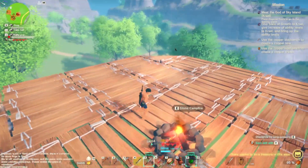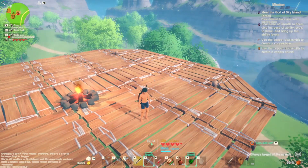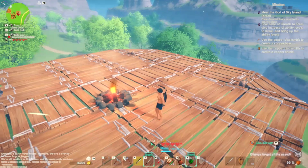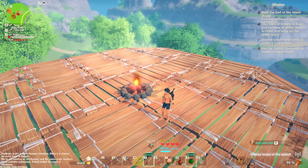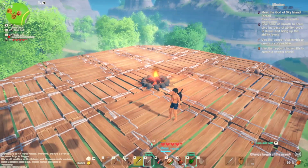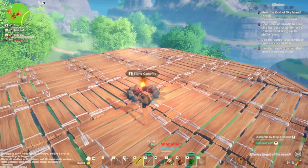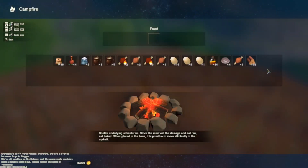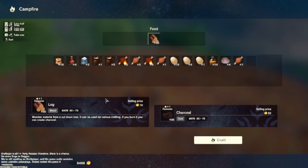Hello everyone, welcome back to a Craftopia guide. I know it looks blurry because I'm running this on a low spec machine. I'm going to show you how to craft some charcoal, which might be necessary if you want to build a cooking pot. To create charcoal, the natural way is to put your wood or log into the campfire, which will make charcoal.